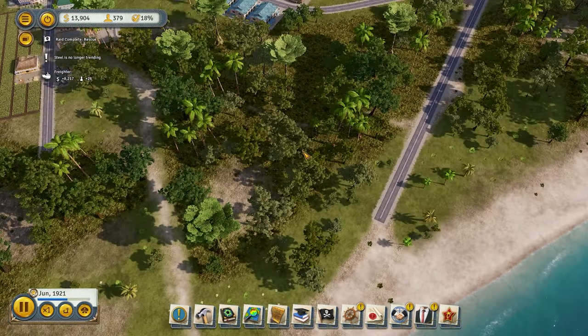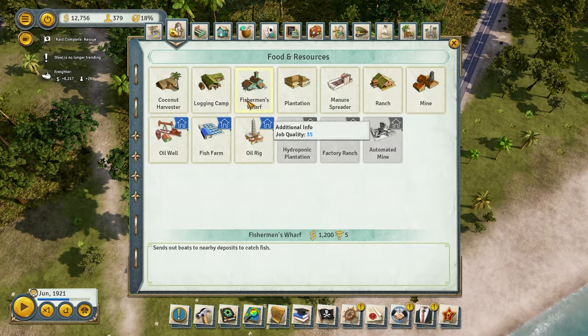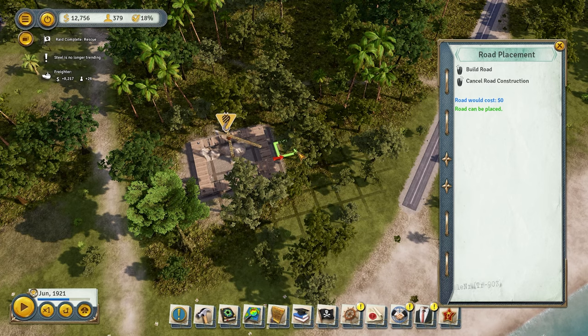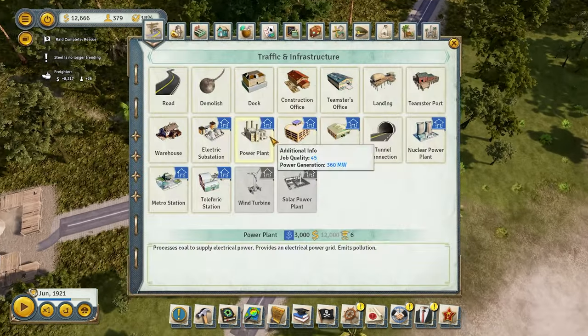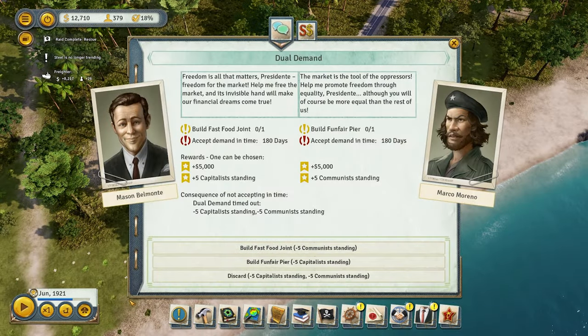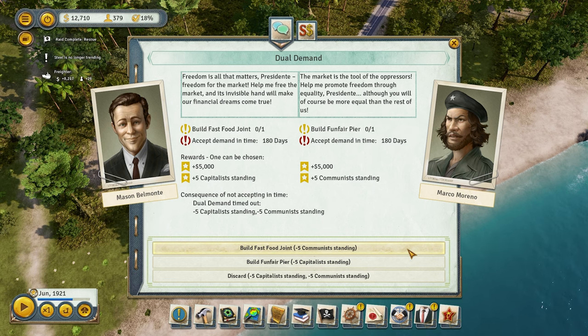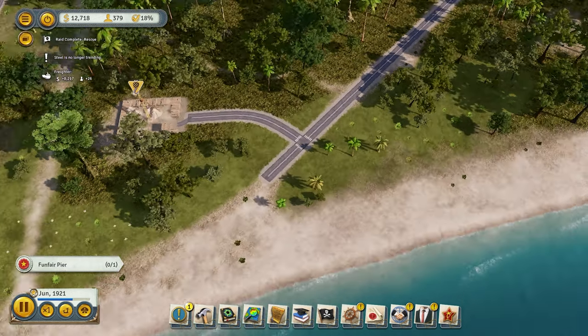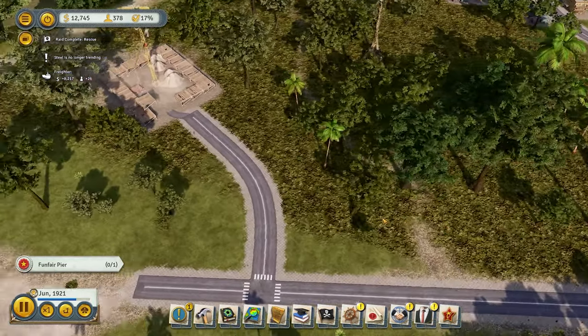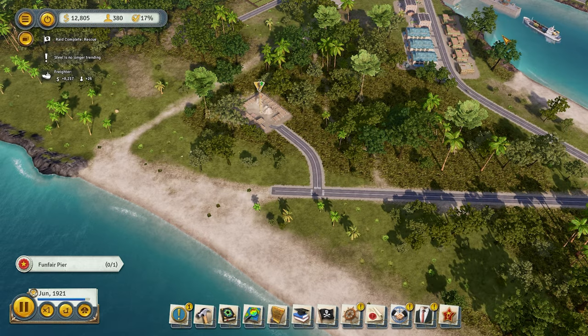I'm going to put this bad boy here — connected — and we'll build a power plant somewhere here. Everything costs a lot of money right now. I'll build a fun pier. I'm not really worried about who wants to be on my side right now because I'm not worried about elections. So I'm going to go ahead with the fun pier because people need to use it more at first in this era especially. Let's go ahead and build this up.